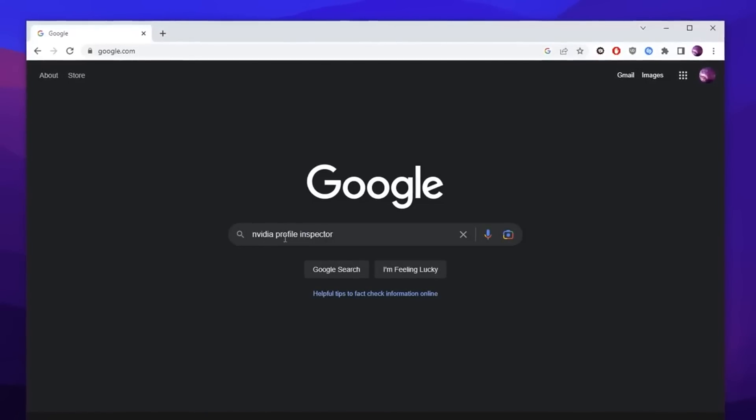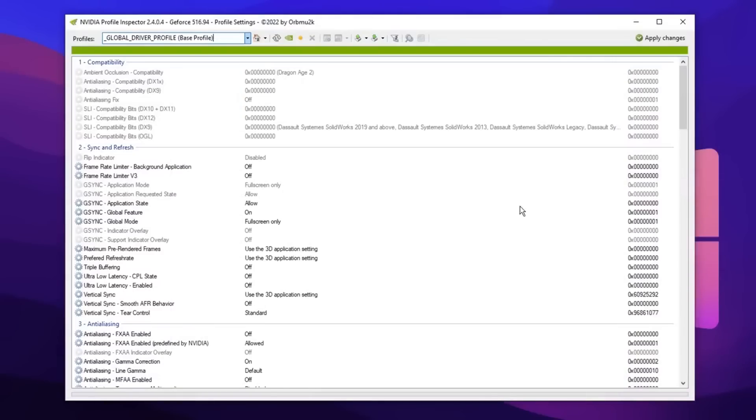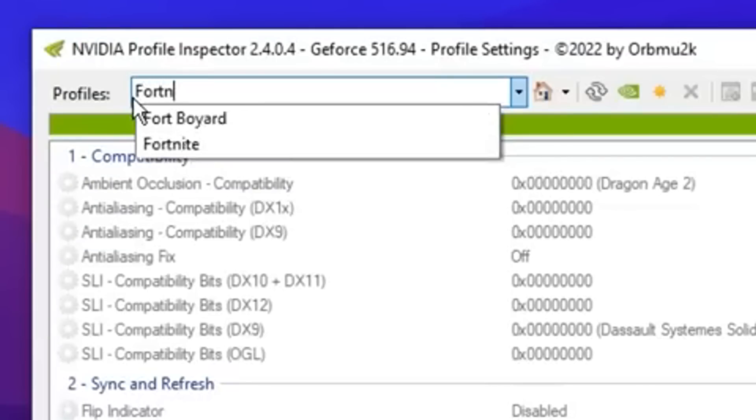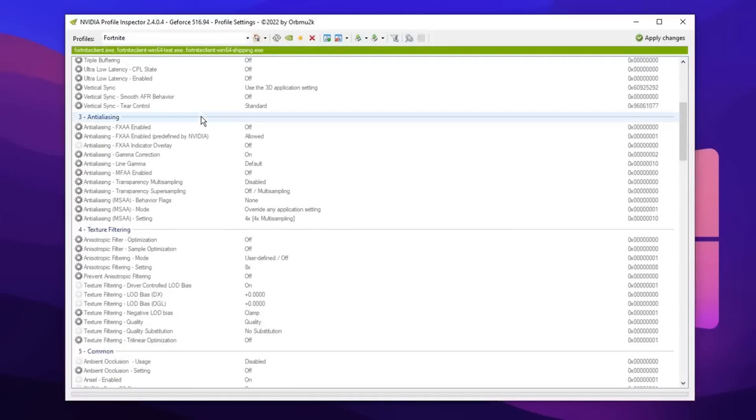If you don't have it, you can simply Google it, then follow the steps on how to install it. Once you have actually opened it up, you need to find the profile of whatever game you play — so for me it's Fortnite — then after selecting it, you want to scroll down and configure all the settings.